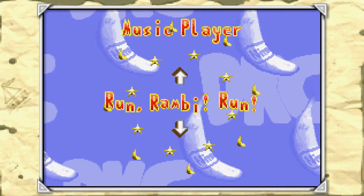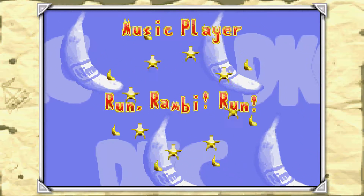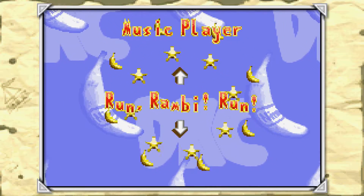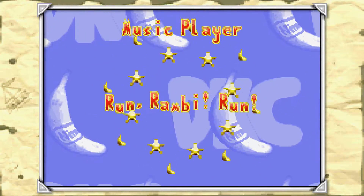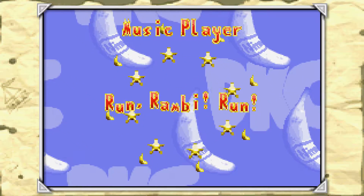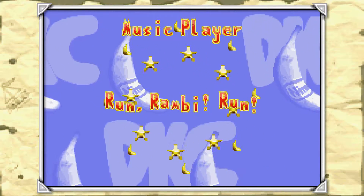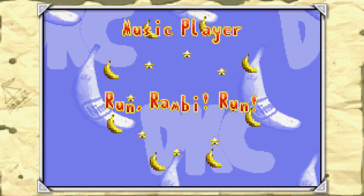There it is - the sound test. I showed this off earlier in the part where we played Rambi's Run, the level right before you fight King Zing and Crazy Kremlin. In the original SNES version of the game this track plays, but when you actually play the level in this GBA version, it plays Screech's theme - 'Bad Bird Rag' - instead.